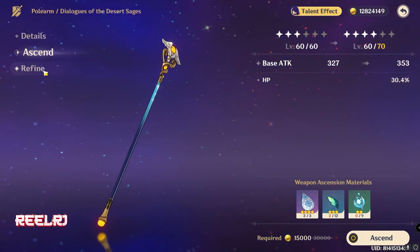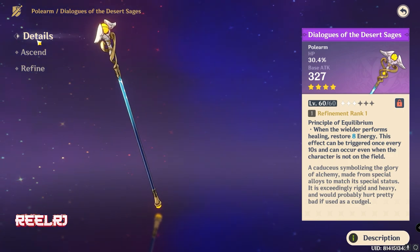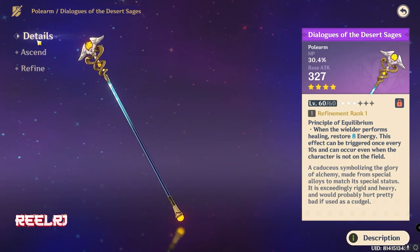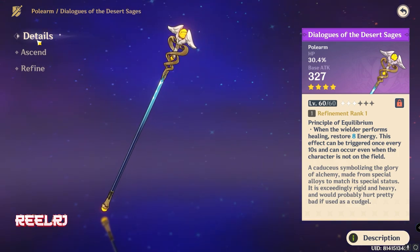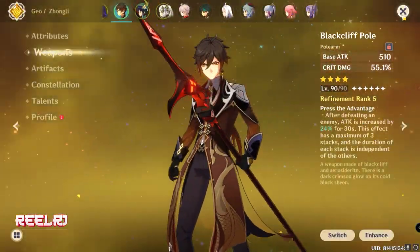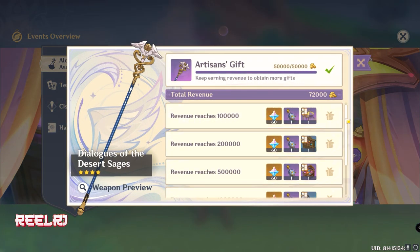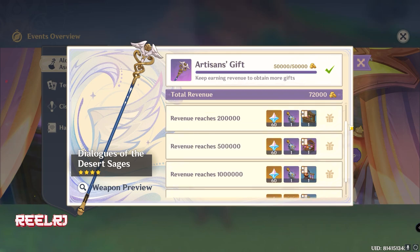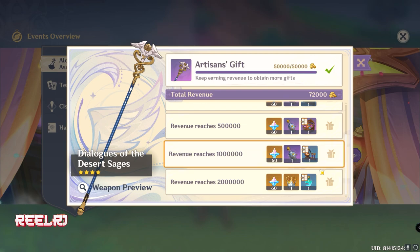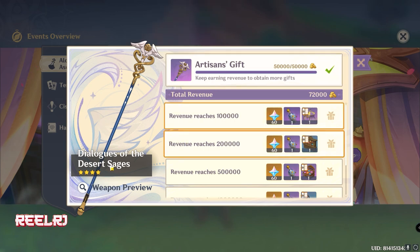I just want to quickly inform you guys — if this polearm is gone after this update, you will never get it again. This is an event-exclusive polearm, so if you don't claim it during this event, you'll probably never get it in the future. Along with the polearm, you're also getting free refinement materials. There are a total of 5 refinements — you already get one from the weapon itself, and the remaining four are available here, so you can get your polearm to R5.